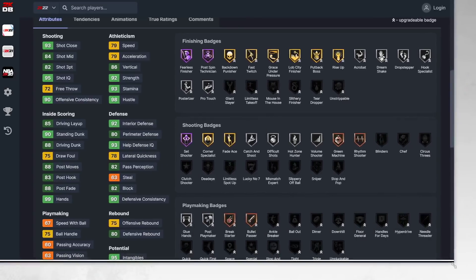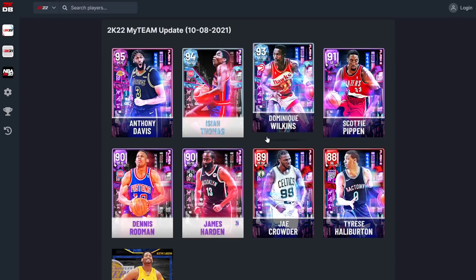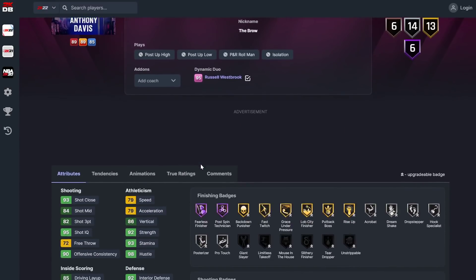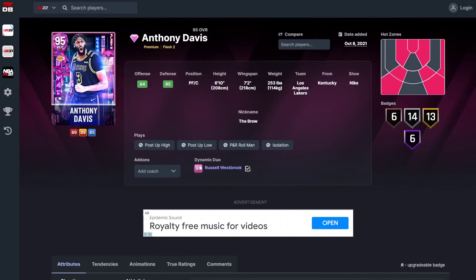This card was really good for its time. I was not as high as most people were on this card — I was higher on Josh Smith when he came out. But he was a pretty good card. This Anthony Davis is going to be looking at having at least 15 offensive badges, compared to the pink diamond which only had six.